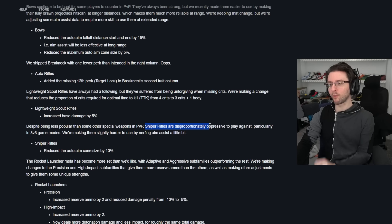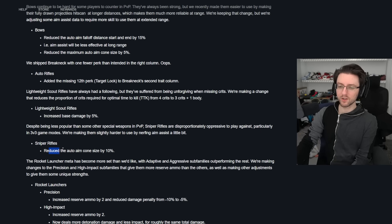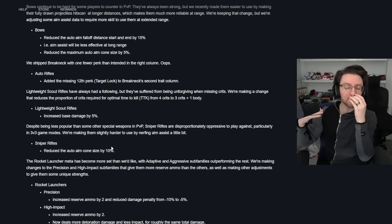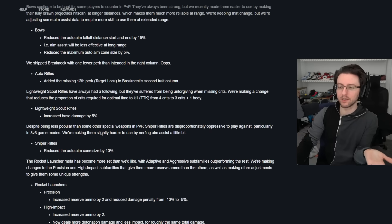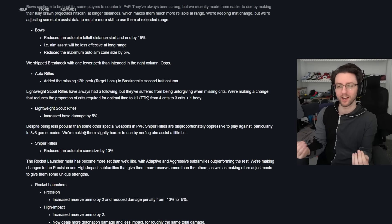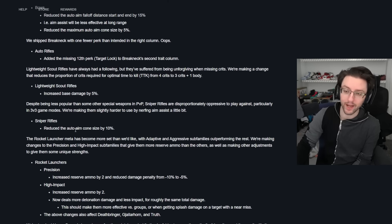Snipers are still disproportionately oppressive to play against, particularly in 3v3 game modes, so Bungie is making them slightly harder to use by nerfing aim assist — reduced auto-aim cone size by 10%. I feel like I'm so bad with snipers and Bungie is still saying they're really good in these parts of the game. I can't hit anything with a sniper on mouse and keyboard, and they're nerfing them more. Maybe I should just give up on sniping.